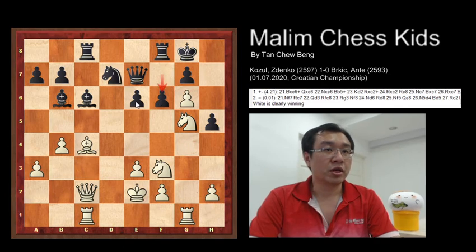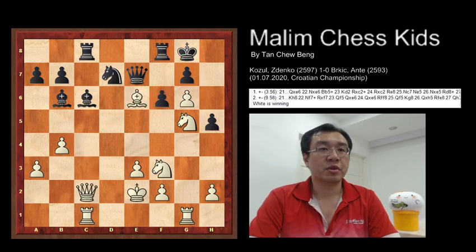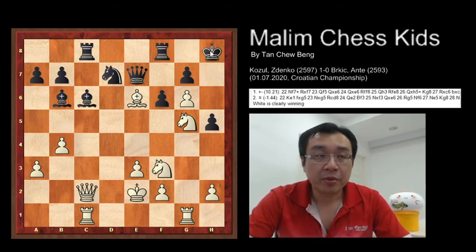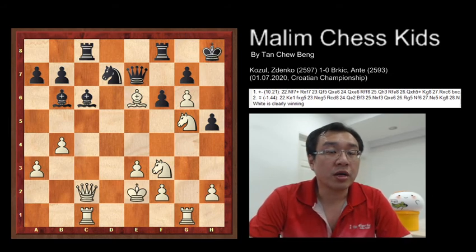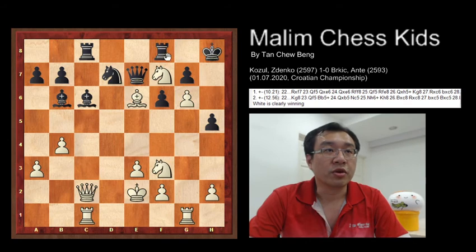This pawn at E6 is unguarded. You can take with the bishop and check the king. The knight is protecting the bishop, so Bishop takes E6 — check. The king moves to H8, then Knight to F7 check, and you have Rook takes F7.